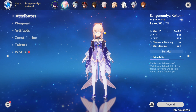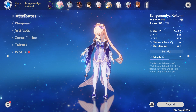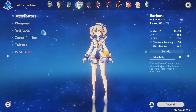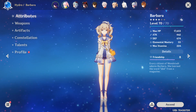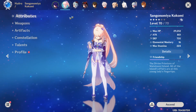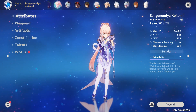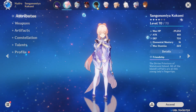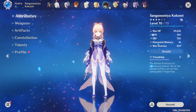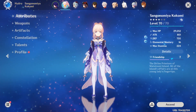Would I consider Kokomi a must-pull? I'm going to say no. There are a lot of healers in Genshin Impact — I said Kokomi is S+ but Barbara also exists and you can get similar healing from her. If you like Kokomi, by all means go for her — she's great. But there are also a lot of other healing options, and using a 5-star slot on a healer feels like a lot. I don't feel like she's as strong of a pull as Yae Miko or Raiden Shogun.